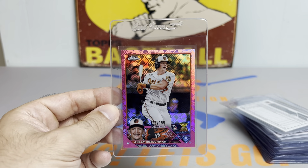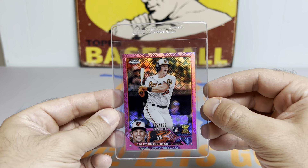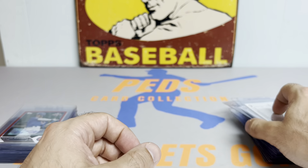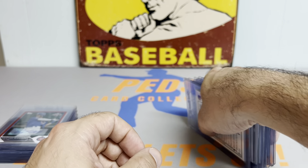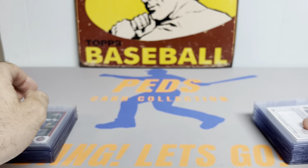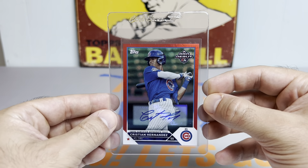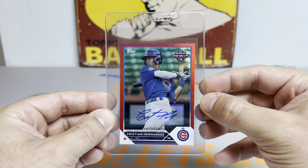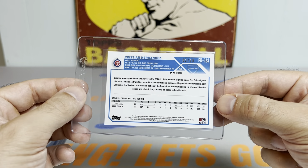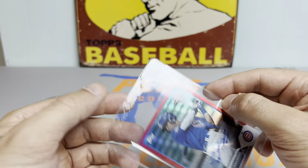But we do have some Gunners coming up. Next up, this is a sweet one — I pulled this myself as well. Adley Rutschman Pink Logo Fractor Rookie to 199. Another kid I've been following since college when he played Oregon State with Nick Madrigal and Trevor Larnach. Always been a huge fan of Adley. Next up, another Pro Debut pull — a Christian Hernandez Red Auto, and this one is numbered to 10. These cards are susceptible to getting dinged.